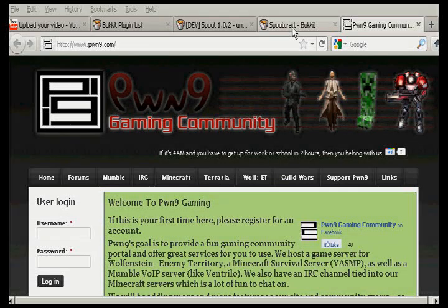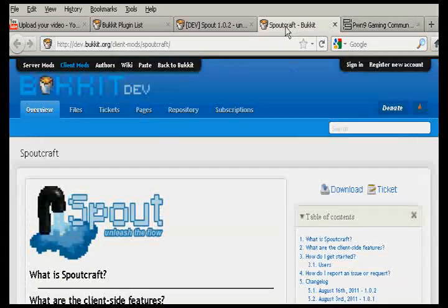Hello, everybody. This is Tremor with the Pwn9 Gaming Community at Pwn9.com. I'm going to talk to you today about something called Spoutcraft. Spoutcraft is a client replacement for Minecraft.exe — a complete recode. You can get it at dev.bukkit.org/client-mod/Spoutcraft, right here in the title bar, or you can just go to bukkit.org and search for Spoutcraft.